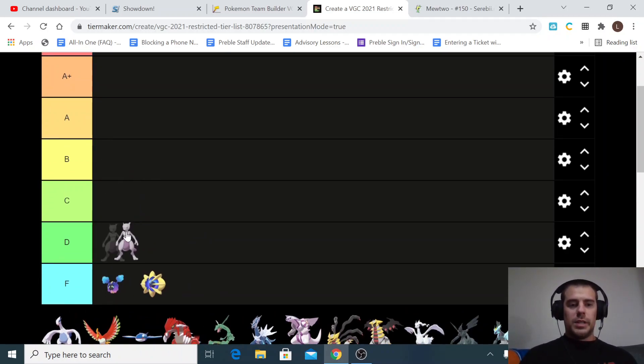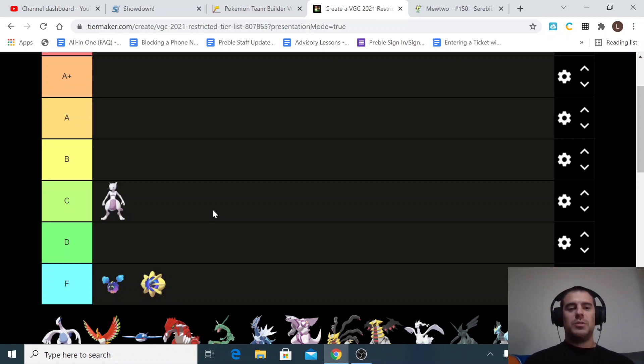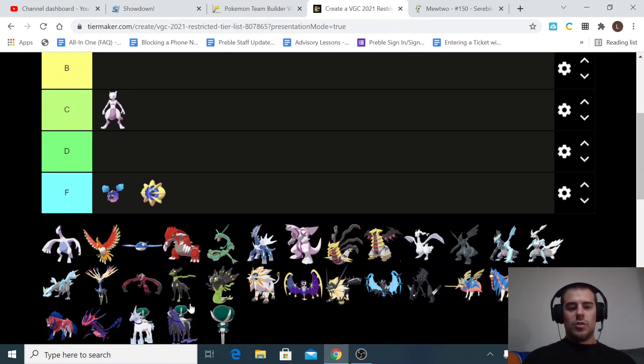Mewtwo — I'm torn between C and D tier. I don't want to make Mewtwo lovers too mad, so I'll put Mewtwo in the C tier. Mewtwo just isn't very good because of Calyrex Shadow Rider, and now that Zacian is around it wouldn't do well against Yveltal either. It's slower than both Calyrex Shadow and Zacian, so it doesn't outspeed everything. Its Psychic typing doesn't do great into many of these restricted Pokémon. It has a huge special attack, it's pretty fast, and it has a good movepool, but overall it's just not a good Pokémon. If you want a Psychic type, you'd be much better off going with Calyrex Shadow.